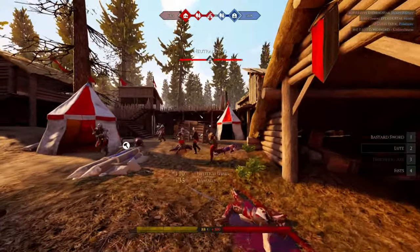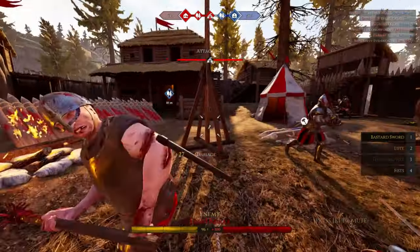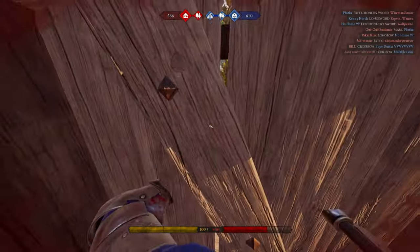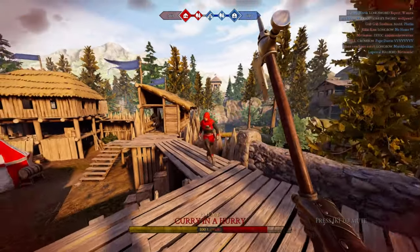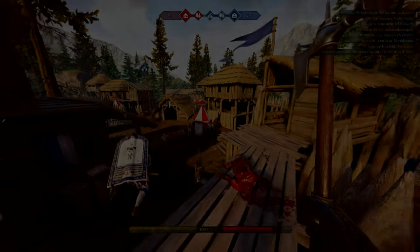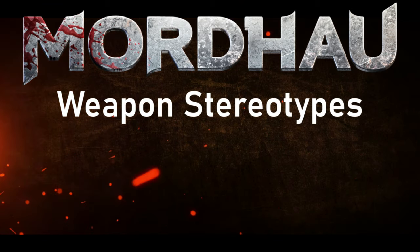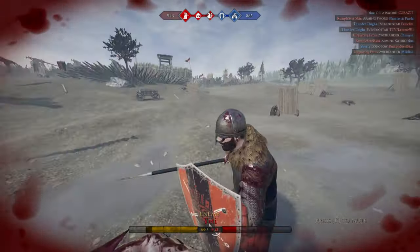Alright, so now we can cover the other one-handed weapons — axes, blunt weapons, and even the short spear. Basically anything that isn't a sword. So let's get into it.